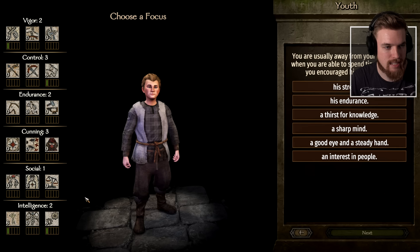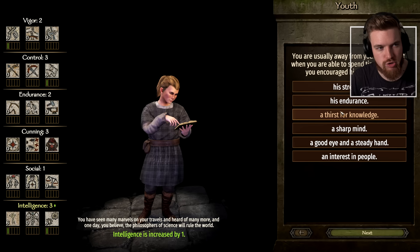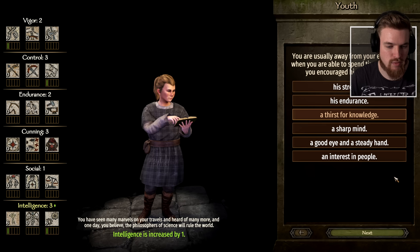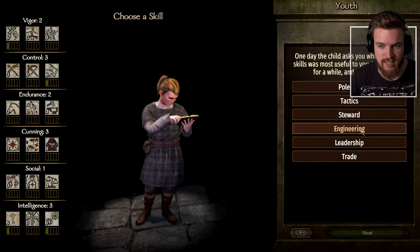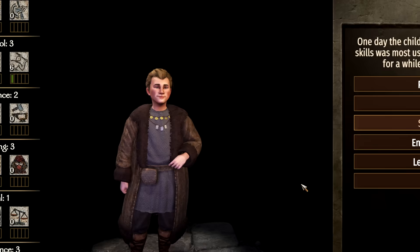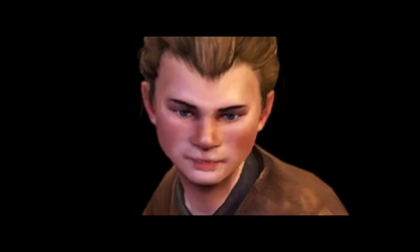Thorok currently has intelligence at level two, which means he could actually be a future steward for us if we train him correctly - kind of like we did for our character at the start of the game. So if we say 'a thirst for knowledge' he'll get intelligence free. I think we'll train him as a steward because that's going to be the most useful thing, so we're increasing his intelligence. When the child asks which skill was most useful, we select steward. He also shows a real natural ability in athletics.